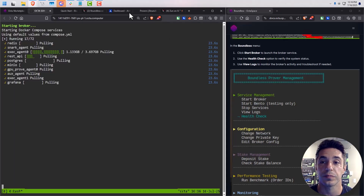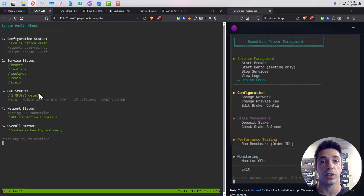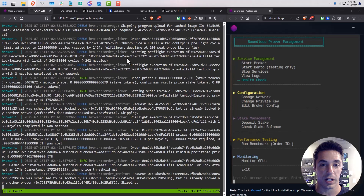The broker is running, the prover is running. I ended up depositing about 10 USDC just in case. I came over to do the health check to make sure the node and prover are okay — this one is actually a 4070, I was doing a 4090 last night. I want to now view the logs, so I'll come into 'Broker Logs' — and there we go. I was watching these last night and you'll end up seeing jobs and so on.